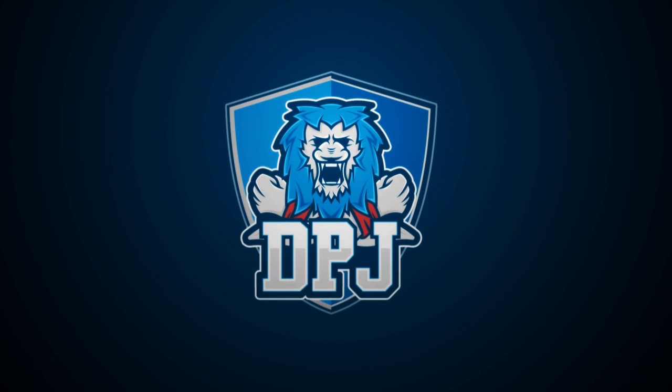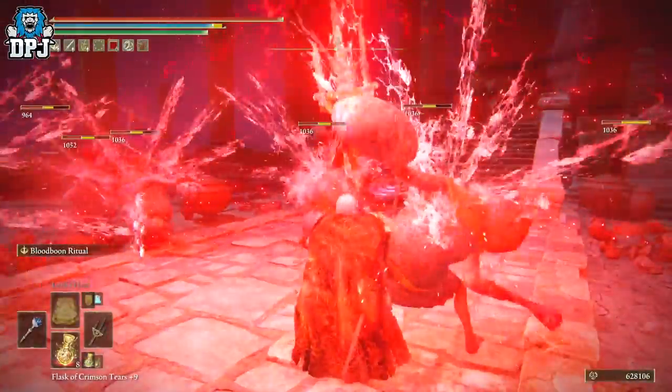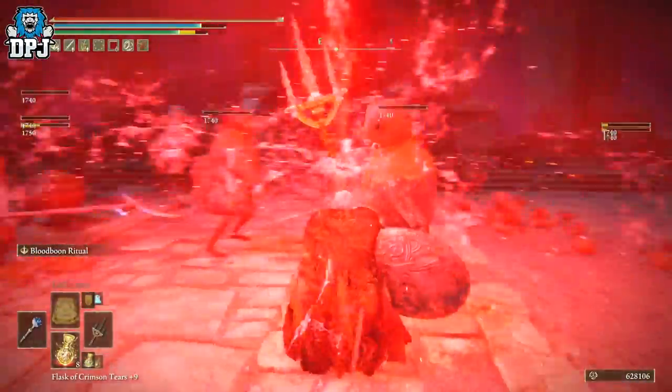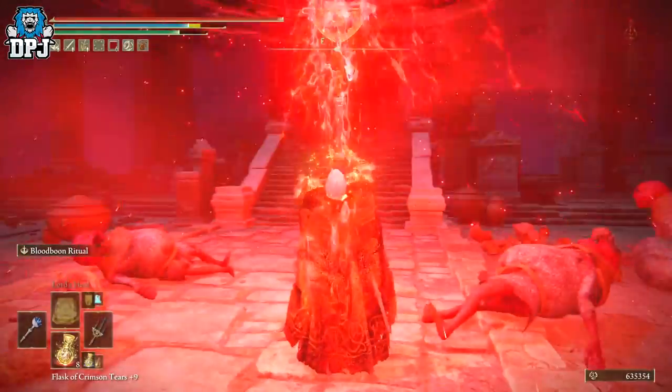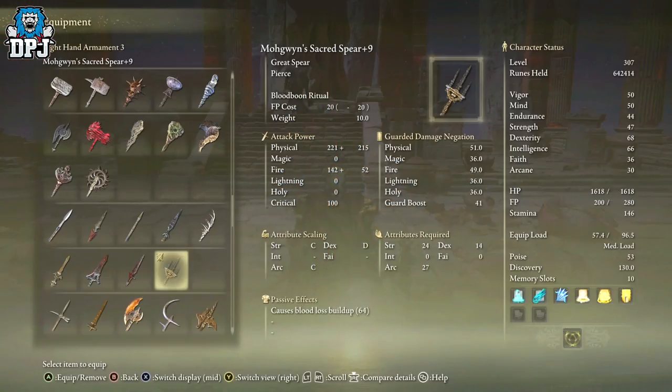5 Amazing Arcane Weapons post 1.03 Patch in under a minute and a half. Mogwin's Sacred Spear is a weapon you trade Morg's Remembrance for with two fingers, requiring 24 Strength, 14 Dexterity, and 27 Arcane. An incredible looking Great Spear, it's amazing for taking multiple adds out at once as well as landing insane damage on bosses.